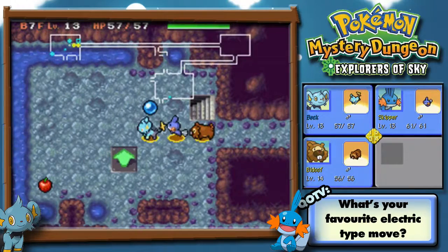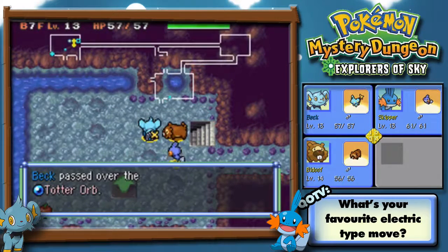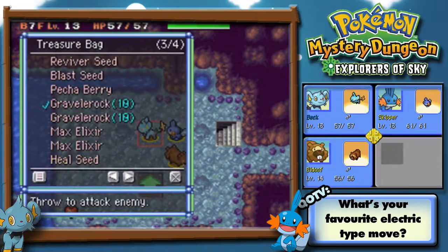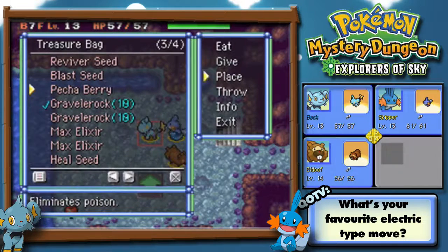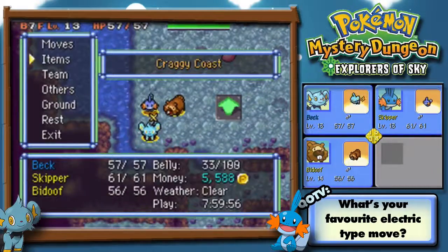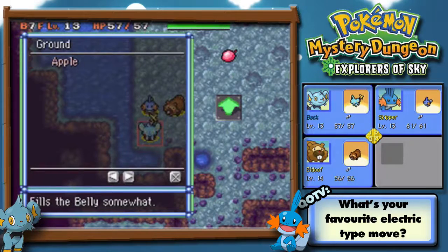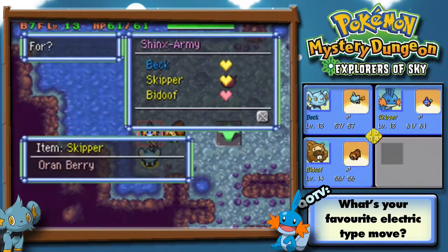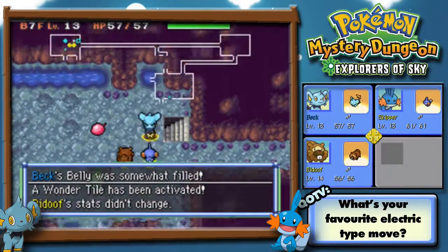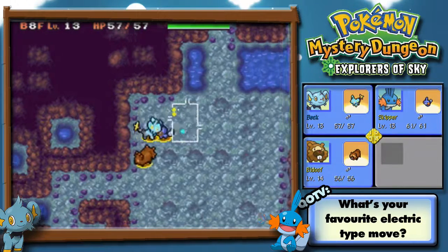There's an apple there — the belly is getting a little bit empty. Totter Orb! I've heard those are supposed to be really cool. I have lots of Heal Seeds so I'm going to drop the Pecha Berry and pick up the Totter Orb. Have I got any normal apples? I can just eat it off the ground! If I pass over something that could be used straight away, I can use it without it going in the bag. That's awesome.